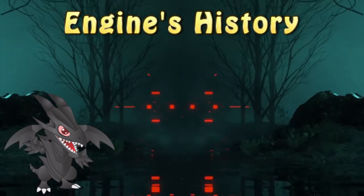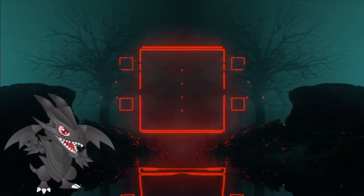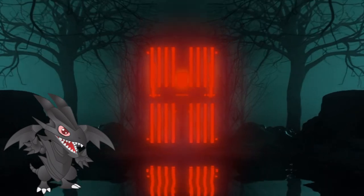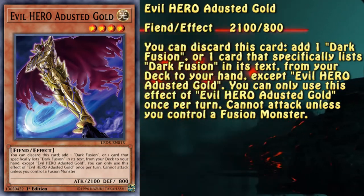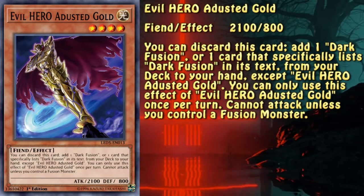However, I still believe it is utilized and it will be used to even greater extent further online. The engine, as it became somewhat of a tradition for this series, is very straightforward. It's made out of 3 cards which we are going to look at right now. This is the starter for the engine. It searches a card that is either named Dark Fusion or mentions it in the card text. That's the only effect you'll have to worry about.